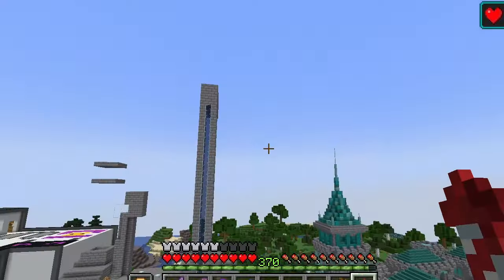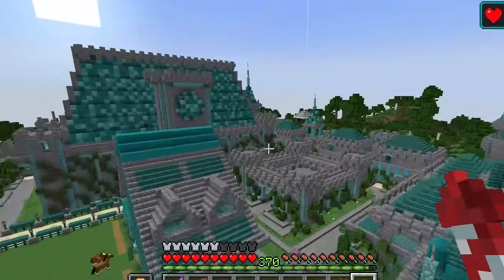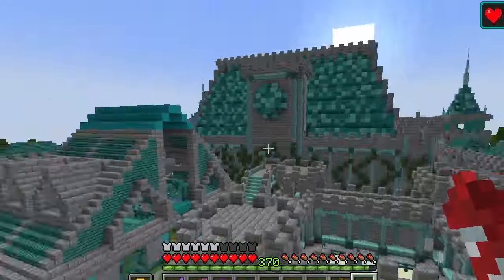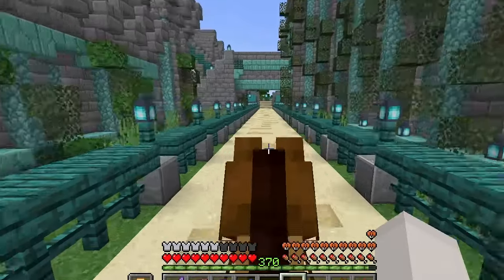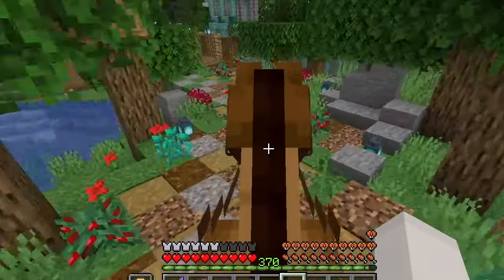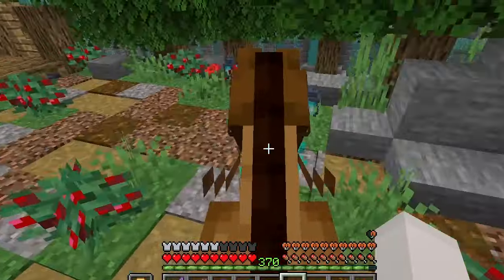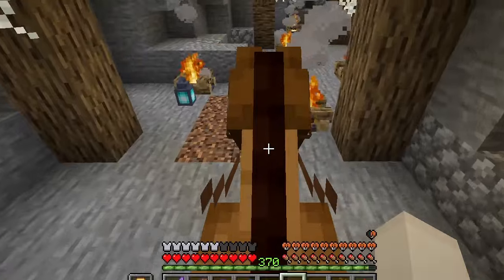Now these two spots are pretty cool. This one is a big old horse track — this is the racetrack. Oh, this is cute. And off we go again! Oh, you have to be careful to not get your head stuck in things or walk him over the edge.